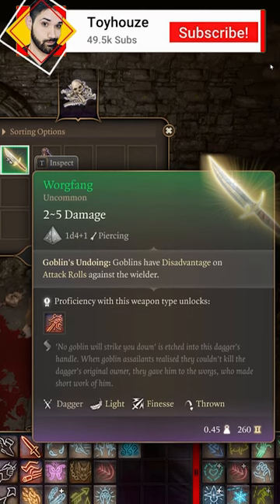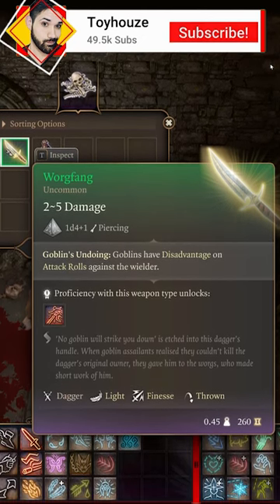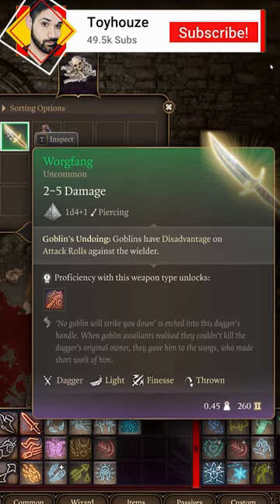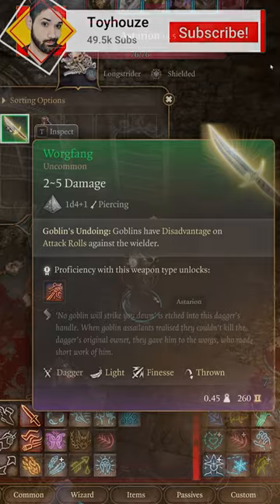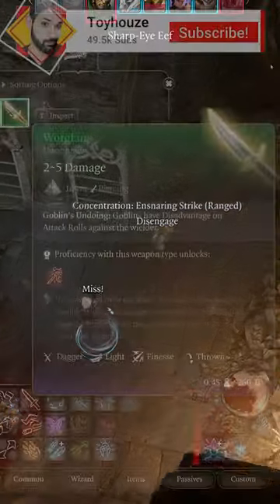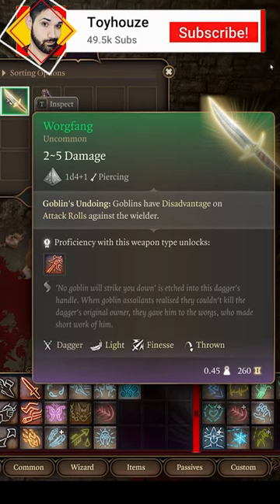Warg Fang. This weapon is very situational, but helpful immediately. The Warg Fang grants Goblins Undoing, which gives Goblins disadvantage on attack rolls against the wielder. This can be very useful if you have a frontline character designed to tank as much damage as possible, or really any melee character who's about to go up against some Goblins.